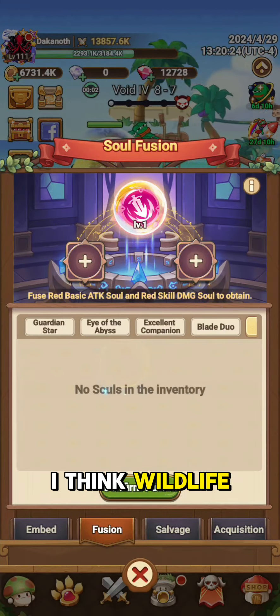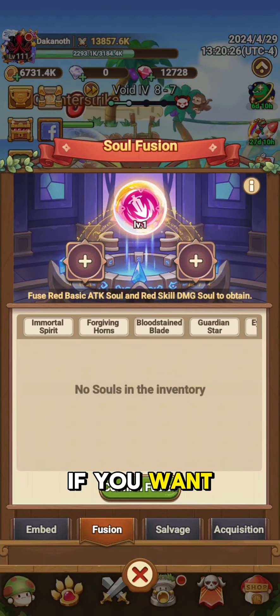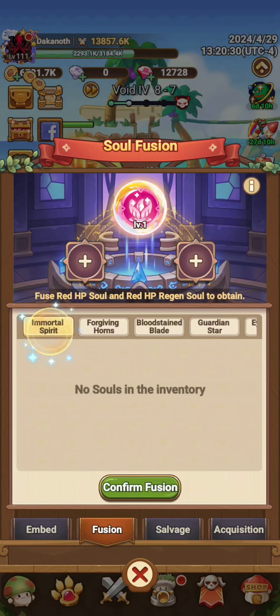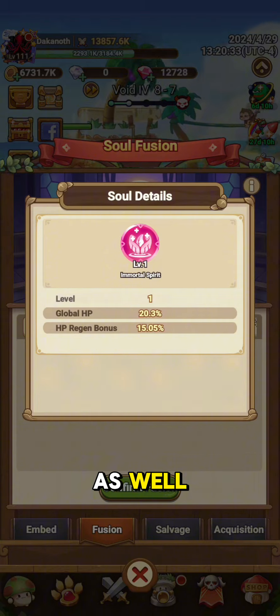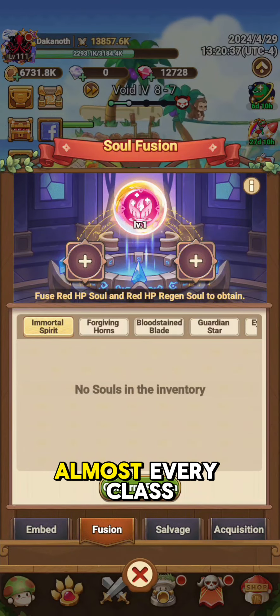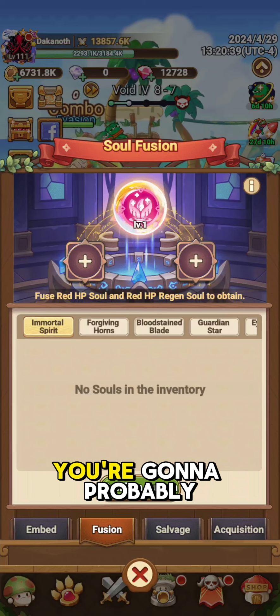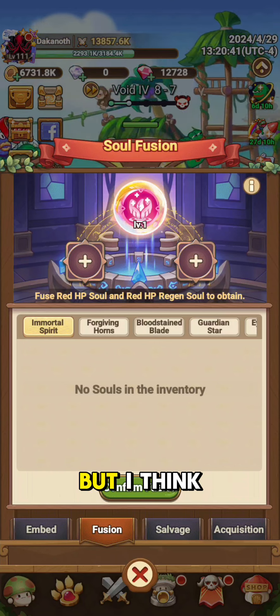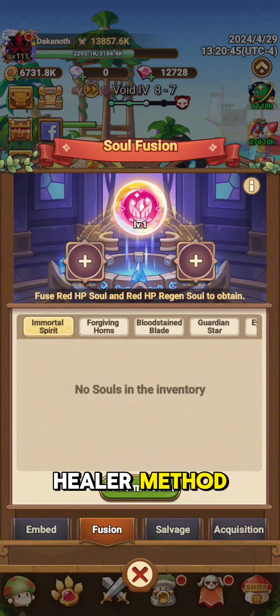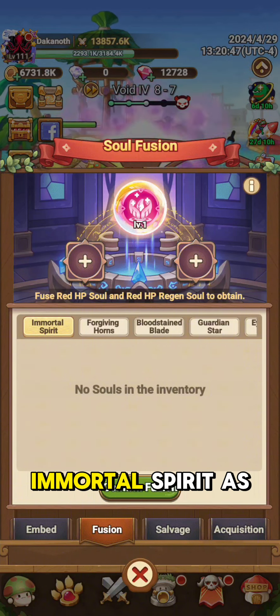I think Wildlife Piercer is going to be a huge boon. If you want my two cents, get Bloodstained Blade and get Wildlife Piercer. And Mortal Spirit is a huge one as well. That one's partly for really almost every class. If you want to be more tanky, you're going to probably get that soul. But I think even in the cases of players that are playing the Prophet or Healer Method, you're obviously going to want to pick up an Immortal Spirit as well.